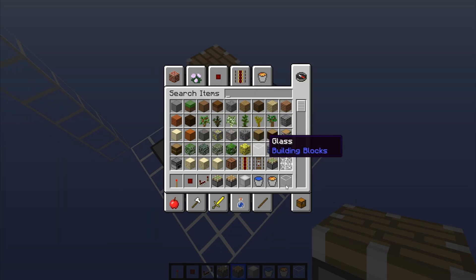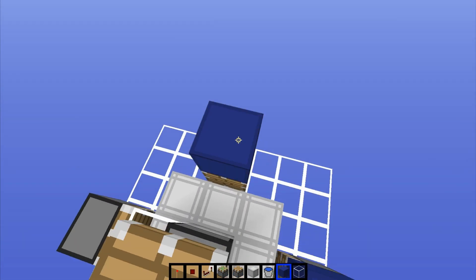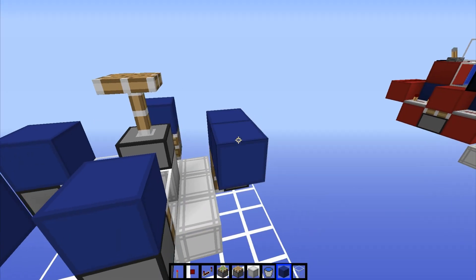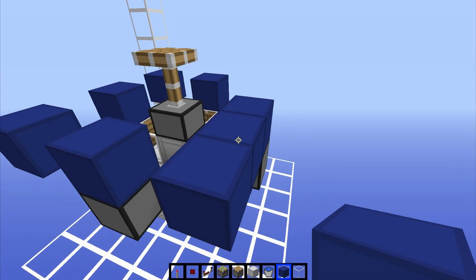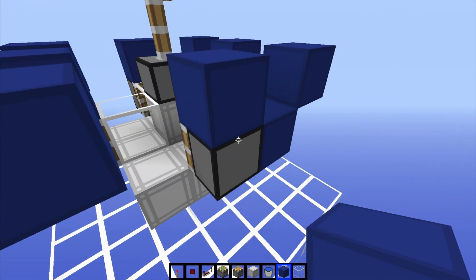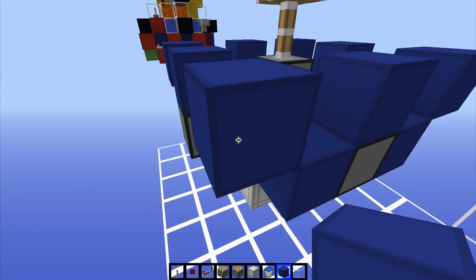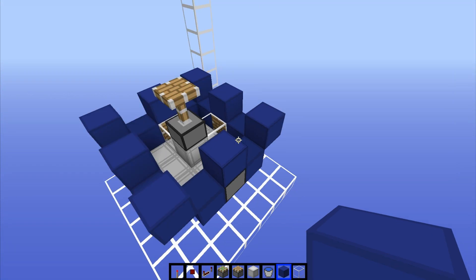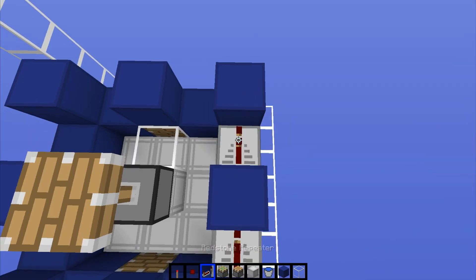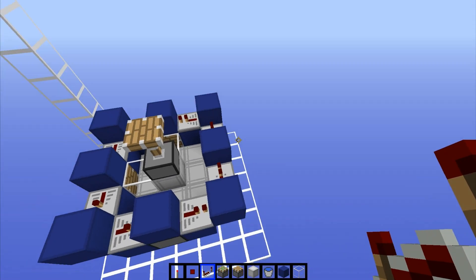Now we're going to have to build in the circuit that makes these things fire. We're going to put a block on top of each of these four pistons, and then in between the two blocks we're going to make corners of a square. Then place more blocks in the slots that are one block lower — essentially two blocks on each side of every piston. Now place repeaters in these lower areas, all on one tick in a counterclockwise direction, and that will make us a nice loop.